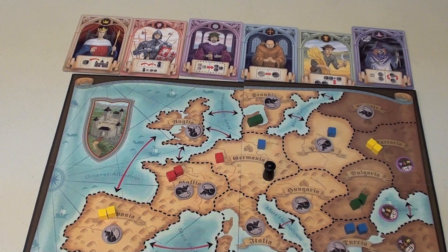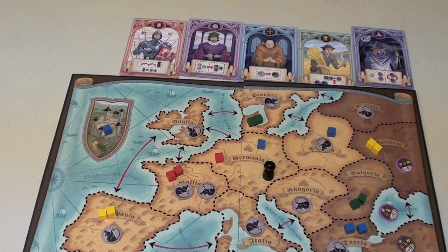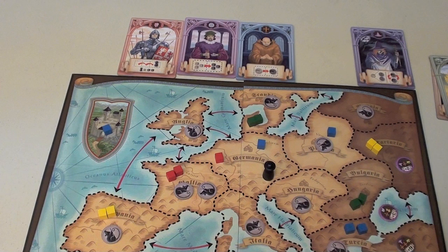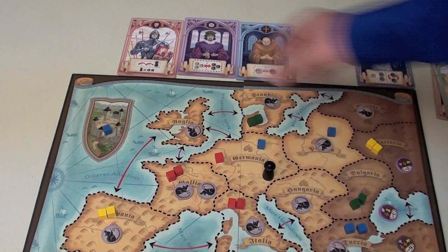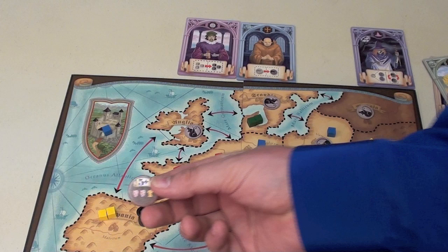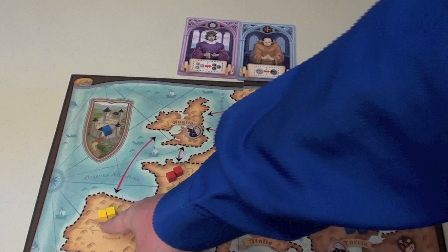Why would you take something that would harm you? Because the roles are so handy. The king lets you take one of your cubes and put it into the castle, where it's safe from the plague for the rest of the game — so the king is often taken early on. The peasant lets you add an extra cube to the board: if there's one rat token in an area, instead of adding one cube you can add two; if there are two rat tokens, you can add three. The knight lets you move the plague token two spaces, and it also allows the plague token to count as two cubes for purposes of triggering effects.